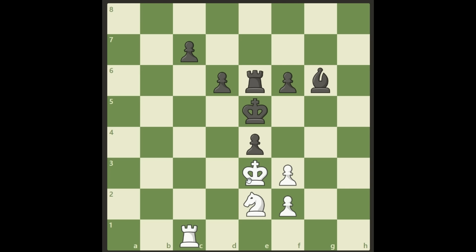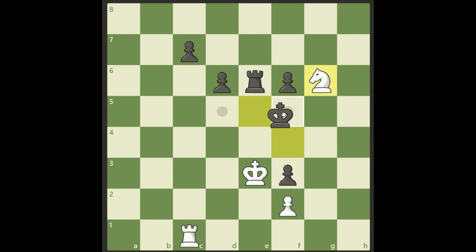Welcome back. Let me look at this move which is not right — it might seem good, we are threatening the rook and also the bishop, but actually black can just ignore this and take on f3. And if we take back with a check, black will move his king with a discovered check and then take the knight back, and black is up three pawns. So that's not good.